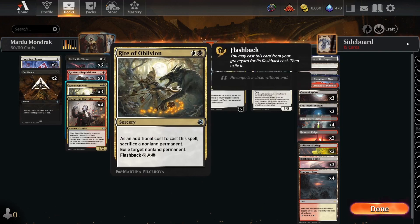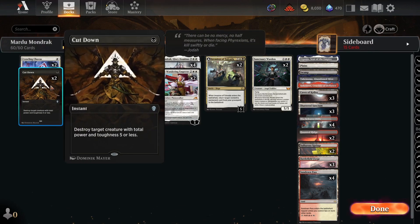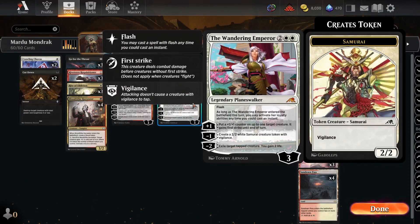We're running Rite of Oblivion in here since we're going to be doubling up on so many tokens. Most of the time we'll have things to sacrifice, and exile removal is very important in standard. Three Go for the Throats and two Cutdowns round out the rest of the typical removal, and we have a couple Wandering Emperors for a little more exile removal at instant speed.